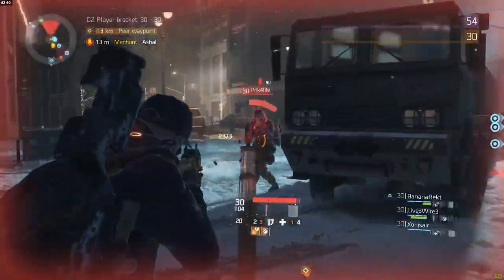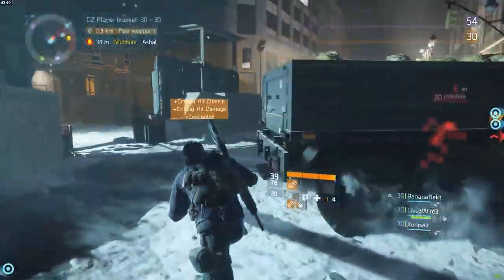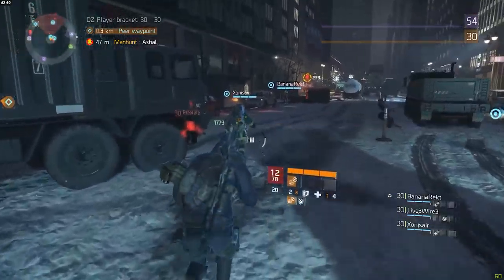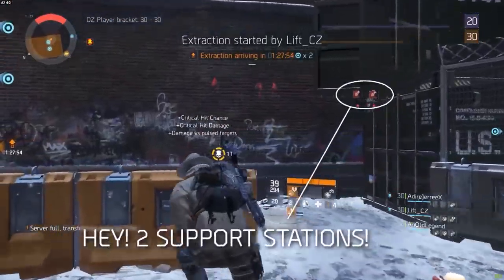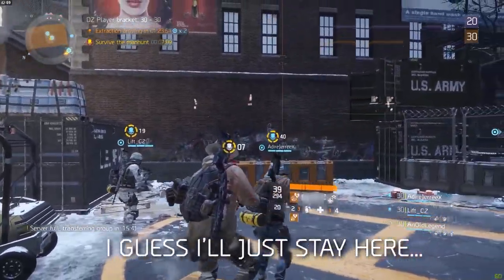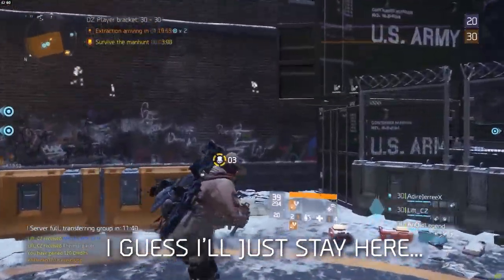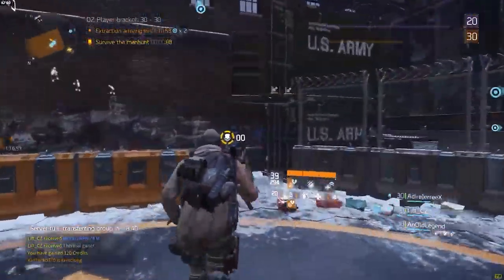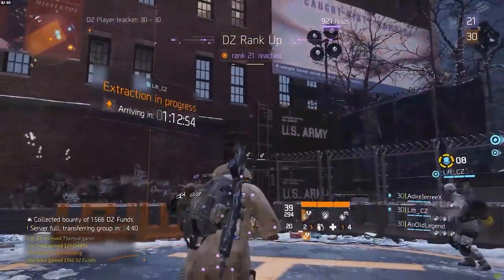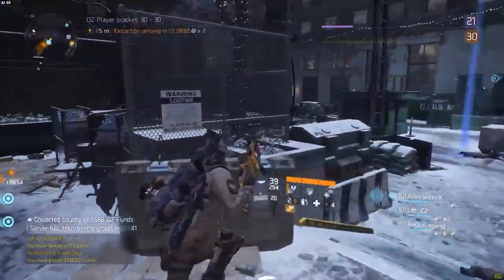As a non-rogue player trying to kill the rogue agents, you usually end up playing cat and mouse where the rogues consistently try to run away until they find a position that seems like a good opportunity to fight. When they see four players set up with smart cover, mobile cover, and a healing station, that's probably not such a good opportunity. So the rogue players just turn around. And if the non-rogue players actually want to kill the rogue agents, then you're going to have to chase them — making those skills pretty useless, or situational at best.